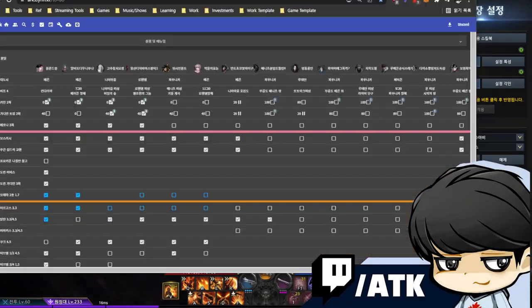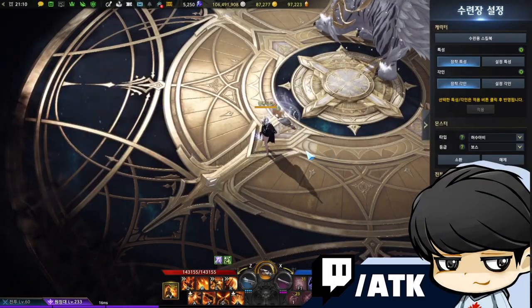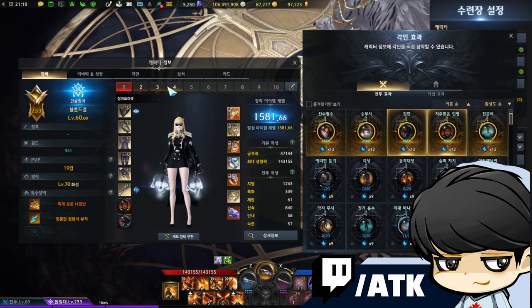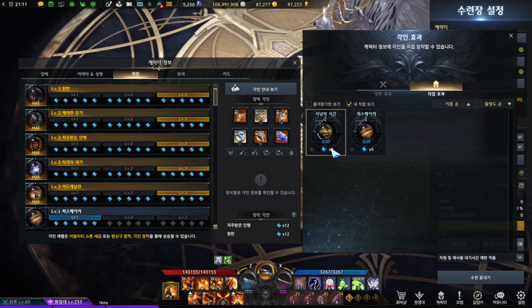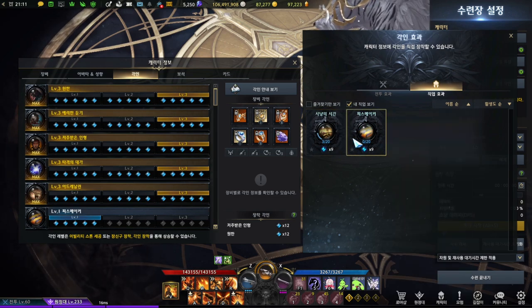Let's talk about Gunslinger for a second. People wanted to hear some additional stuff about engravements and things. If you play a Gunslinger, there's Peacemaker. We're not gonna talk about Time to Hunt — it's a hipster class, you can play if you want, but I'm talking about the main meta one, which is Peacemaker.